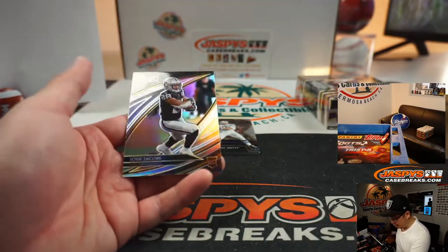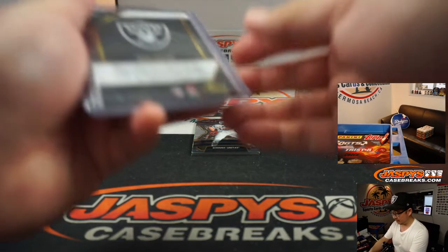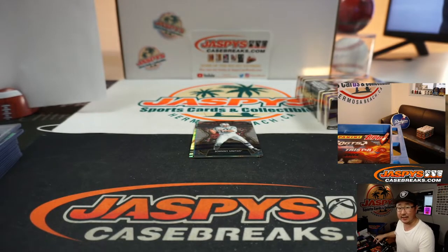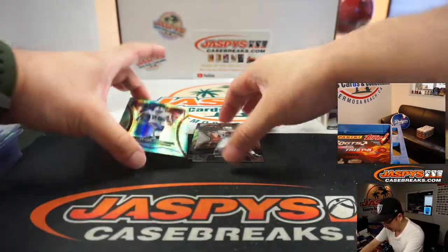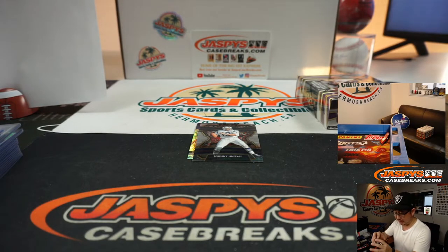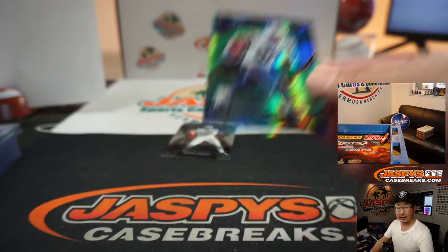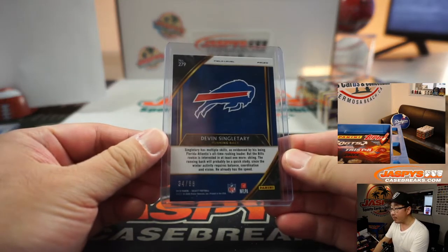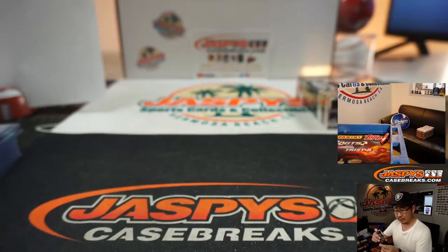Nice Josh Jacobs, field level silver. My Raiders — Tim Tyler. We've got Terry McLaurin, dragon scale, Redskins — Jason on the board, 49 out of 88. Frank Gore, Buffalo Bills — goes to Tim and the Raiders, Bills, Vikings combo. 86 out of 88. And there's Devin Singletary, another Bill — field level Dragon Scale, 34 out of 88. And there's Johnny Unitas, concourse, Colts — Ryan Redman.